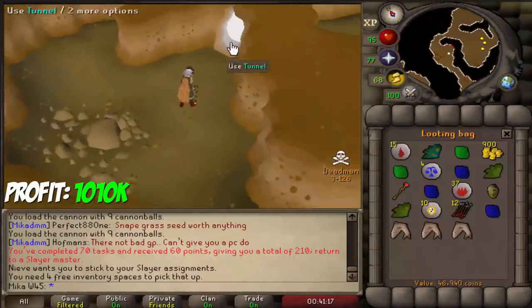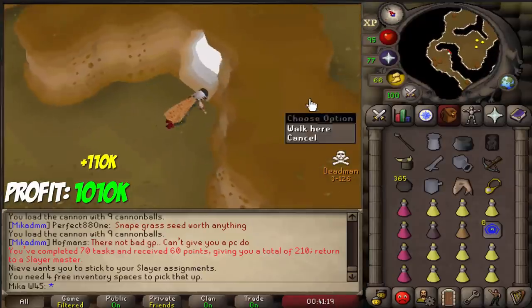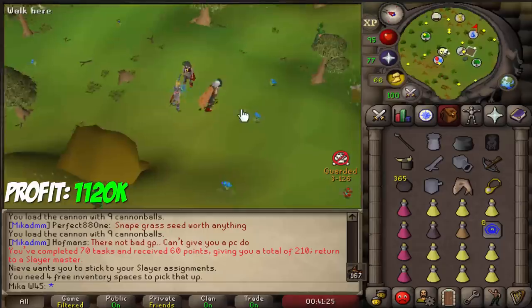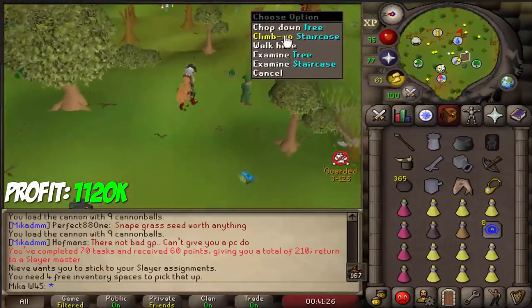The task is done. We got 70k in the first trip, 40k in the second trip. And then — abyssal demons, and a lot of them. That's going to be very, very fun.